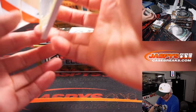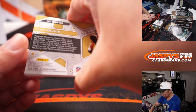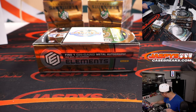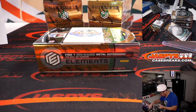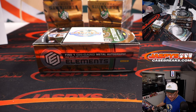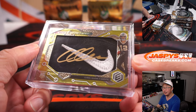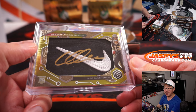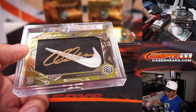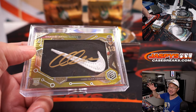And we've got a Chris Olave — woo! — Nike swoosh gold ink autograph, two out of two. Wow. Who's got the Saints? Allen Murdoch with the Saints. That's pretty nice, two out of two, out of fives and under. Get the train whistle — all aboard the Big Hit Express!